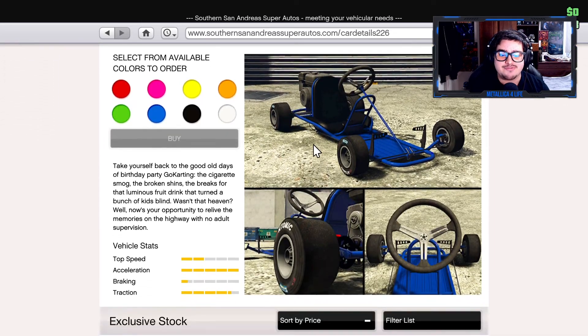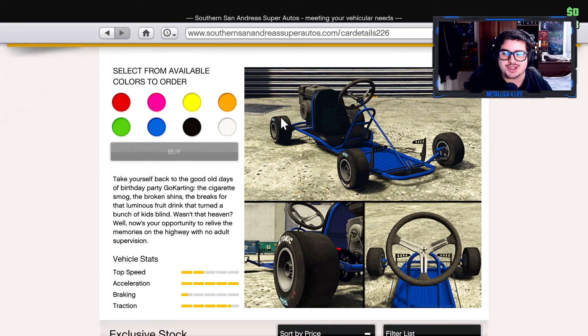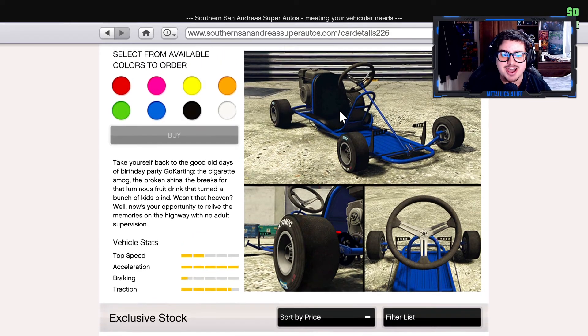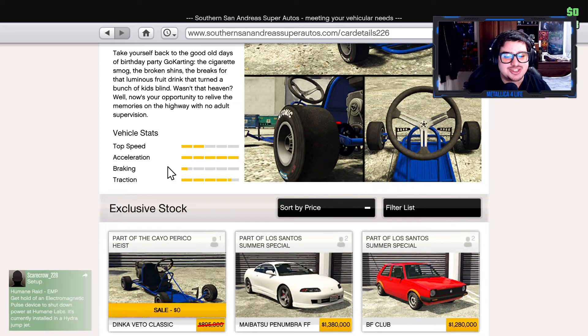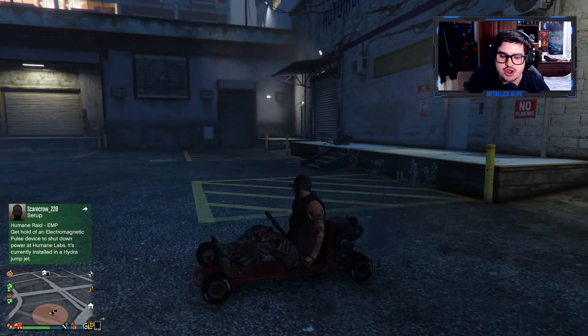It is available from now until December 21st. As you can see, this is a go-kart which looks really awesome — it's gonna be a fun vehicle to troll with some friends. The top speed is good, acceleration is all the way, braking is about half a bar which kind of sucks, but hopefully with the braking upgrade we can bring that up, and traction is almost all the way.